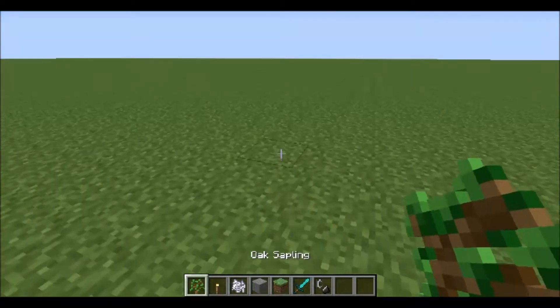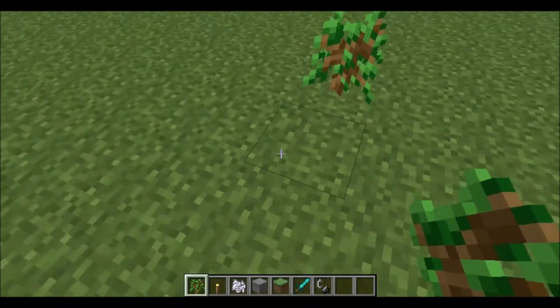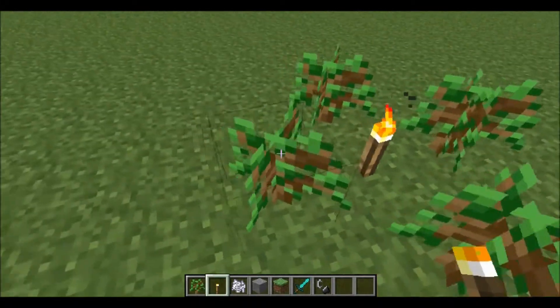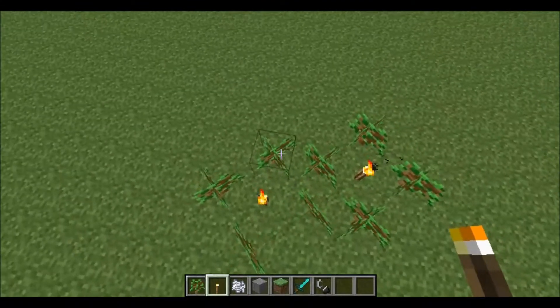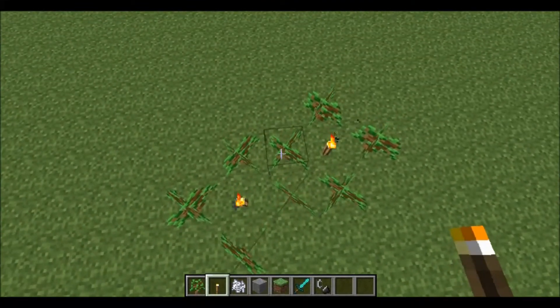Hey guys, Lex here. Today we're in the flat world and we're going to be looking at how to place trees so that you get the most efficient tree-to-torch ratio. This layout ensures that each tree sapling immediately touches a torch.